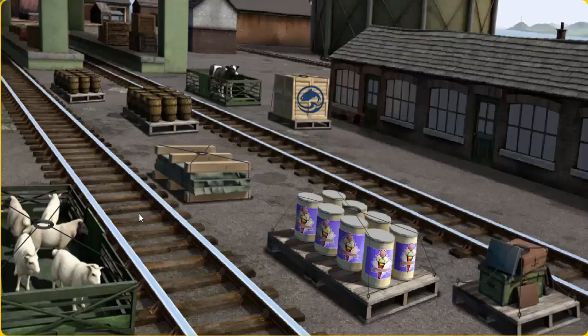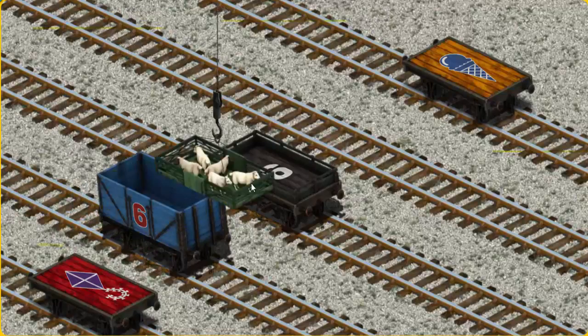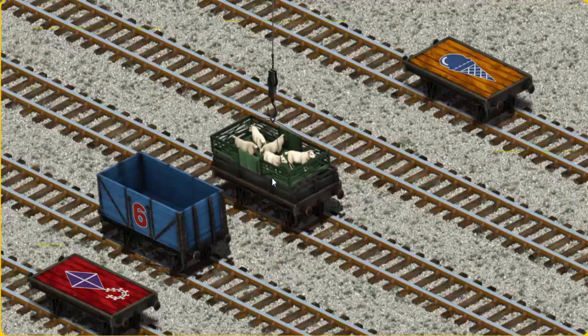It's a busy day at Brendam Docks. Thomas and his friends have many deliveries to make. Diesel must deliver the sheep to Farmer McCall's farm. Help Cranky find the sheep. There you go. Let's lift and load. Now the cargo must be loaded. Show Cranky where the orange flatbed with the picture of a blue ice cream cone is.